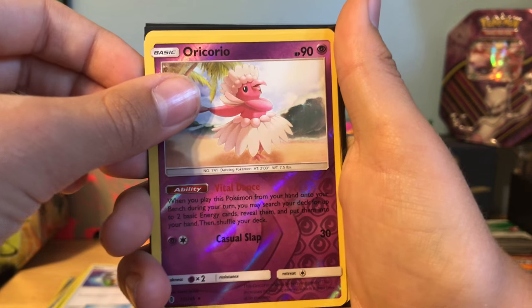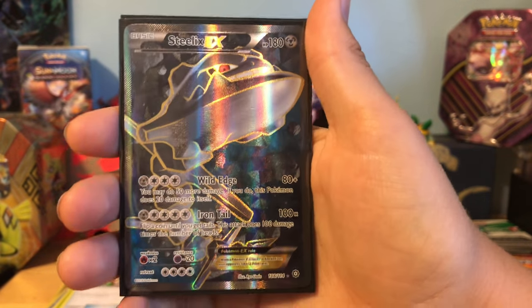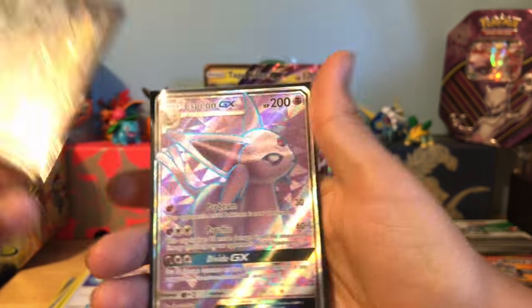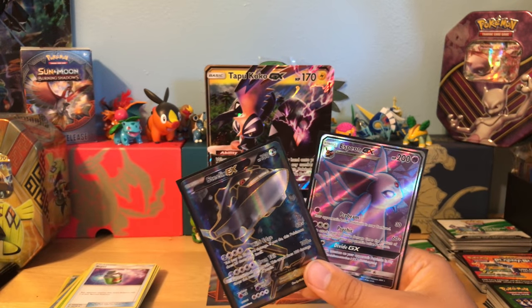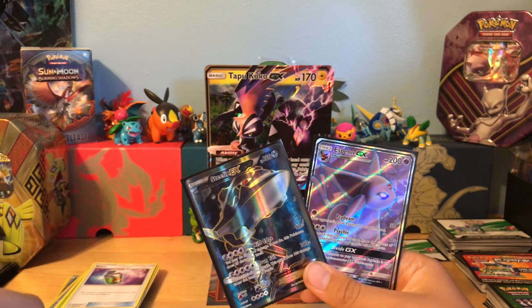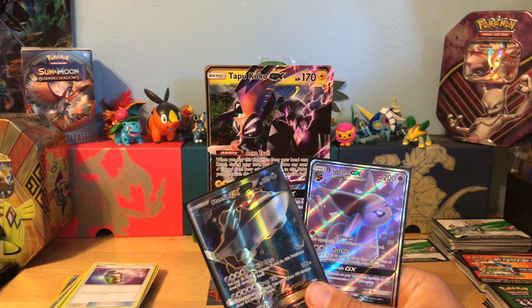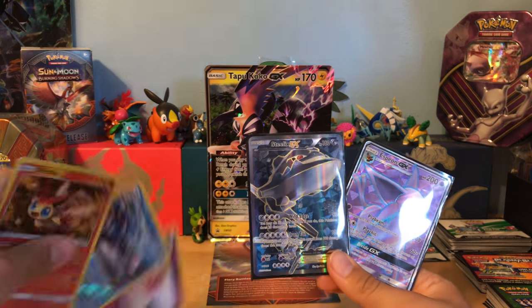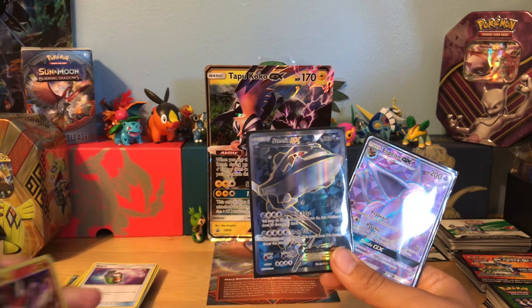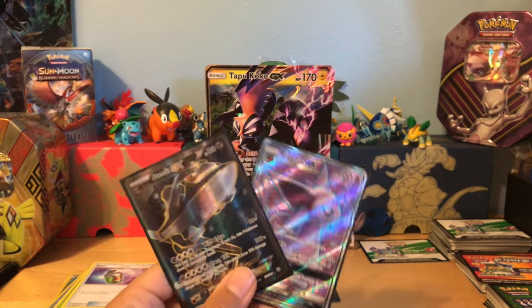To recap the video: we got an Oracordial Reverse Rare, Primarina Reverse Rare, Victini Hollow, a Full Art Steelix EX, and a Full Art Espeon GX. So these are the best pulls from the box. And then we have two Reverse Rares and a Hollow. This is probably one of the best boxes ever for the price — it was only like $15 and I got all of this. Hope you guys enjoyed this video. If you did, please smash the like button, don't forget to like, subscribe, comment, share, and peace out.